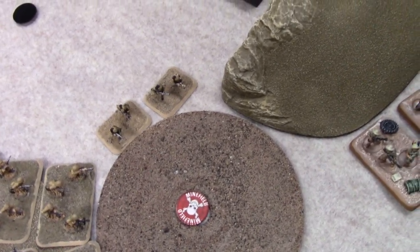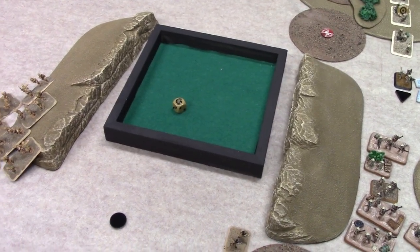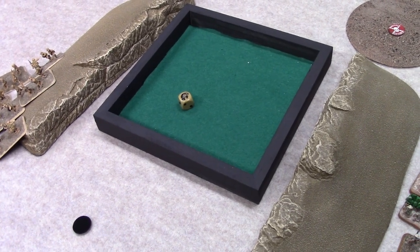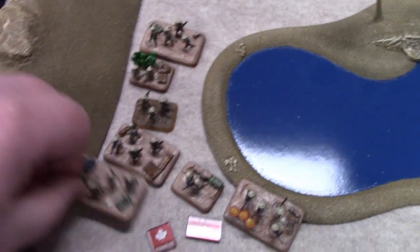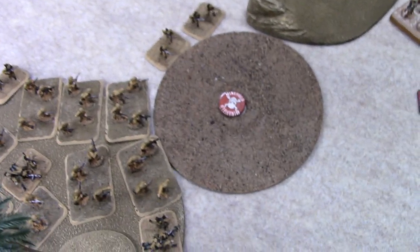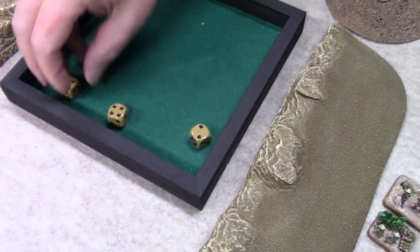The exciting part — the flamethrowers against that one stand. You do hit me once, and it's auto-pinning. What's anything special about the flamethrower rule? It's auto-pinning, it's auto-firepower — you re-roll saves. So he's dead because I rolled a four and a one. And then the rest of the unit gets fired at by those three stands. Just rifle teams? Just one shot apiece. Nope. But the flamethrowers did something.